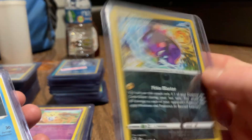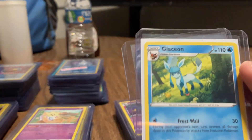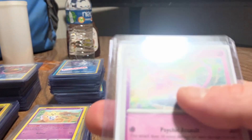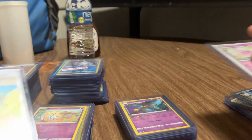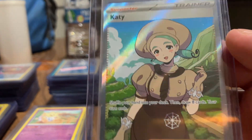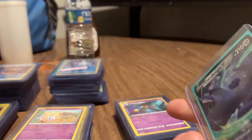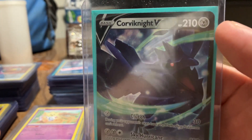Here's a Morpeko holo. And a Mastiff reverse holo. Here is the evolved form of Eevee - this is a Glaceon, non-holo, and an Espeon non-holo. So apparently there's different ways to evolve your Eevee. Here's a Mantine. And a Corvisquire knight V, which is another type of bird.